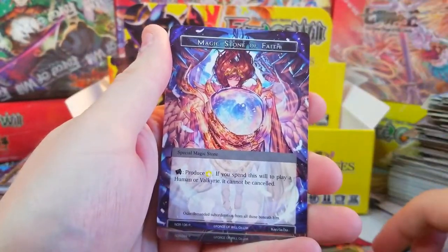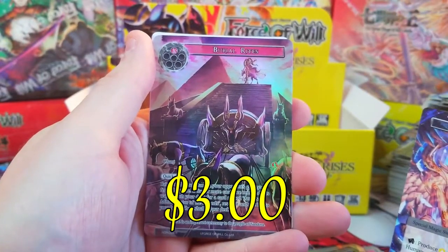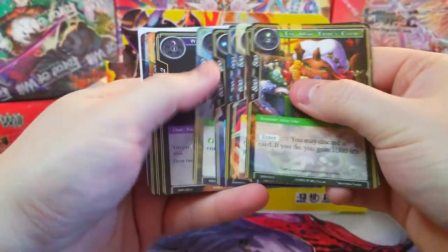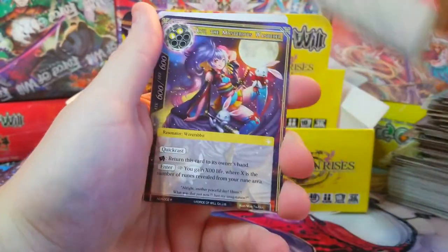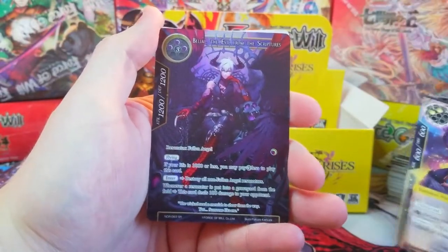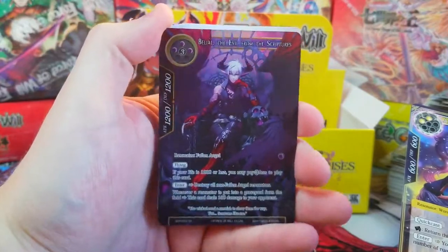Magic Stone of Adventure, Magic Stone of Faith — that's a good one — and we've got Burial Rites as a rare full art. We are almost done with the box. Whispers, and then we've got IU the Mysterious Wanderer as our rare. Behind it, full art of Bale the Evil from the Scriptures — freaking dope!